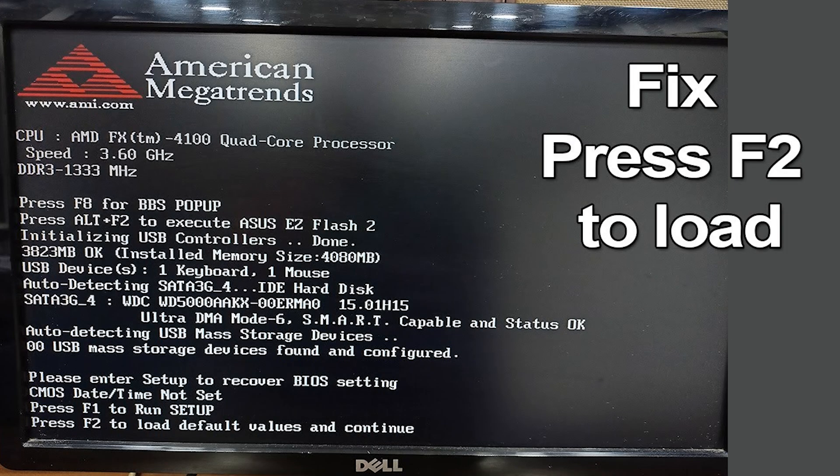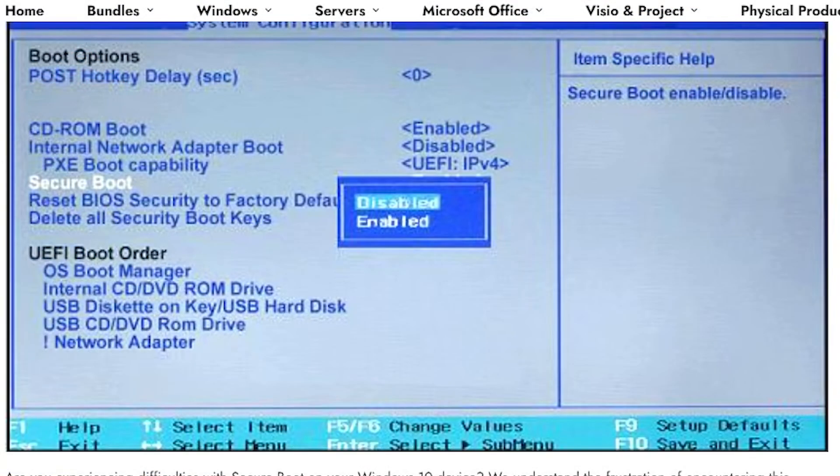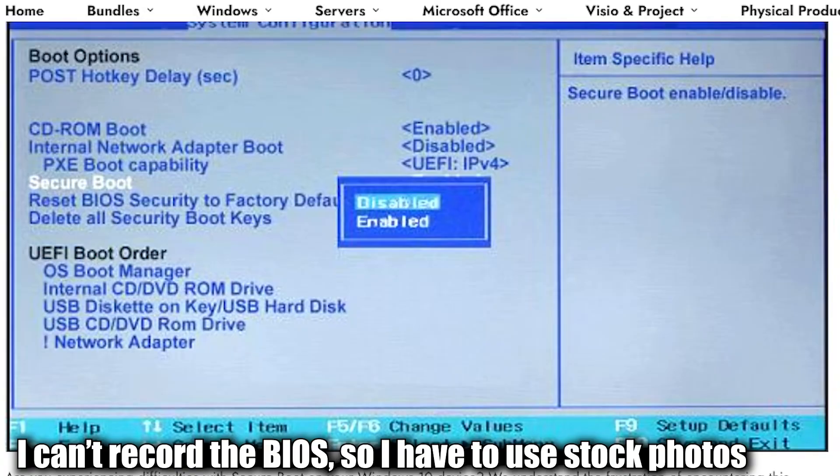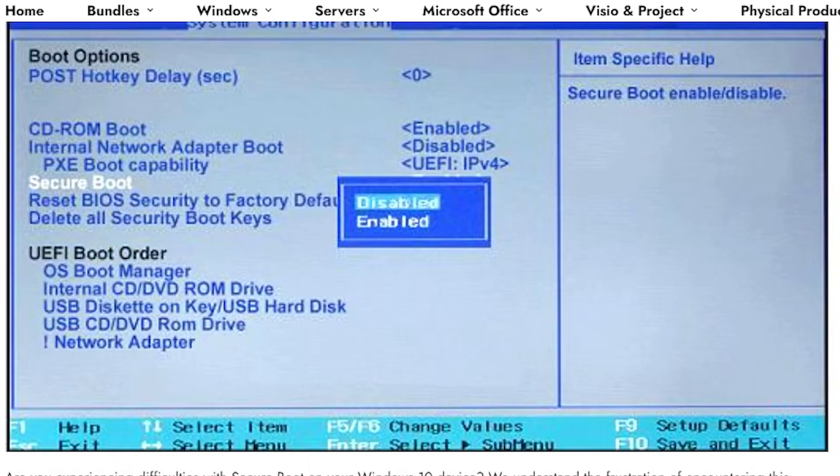So when you start up or restart your computer, mash the F2 key. Eventually this will throw you into the BIOS. If you've never been into this menu before, be careful, because you can literally brick your entire PC. The only thing you're looking for is the Security tab.